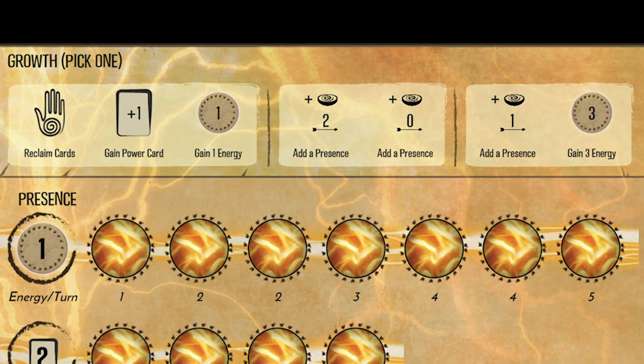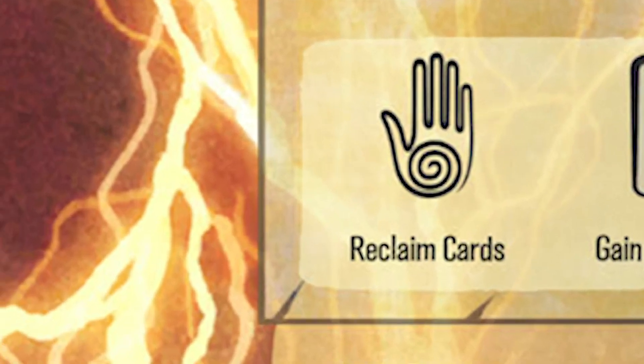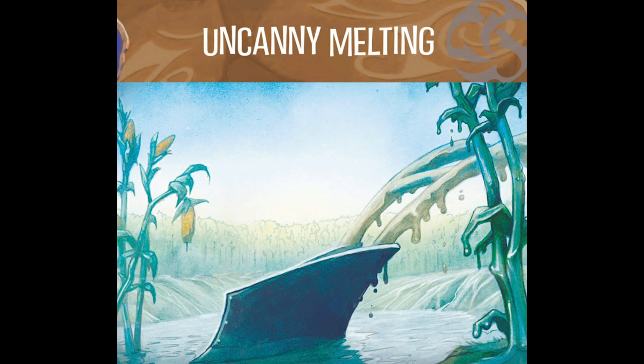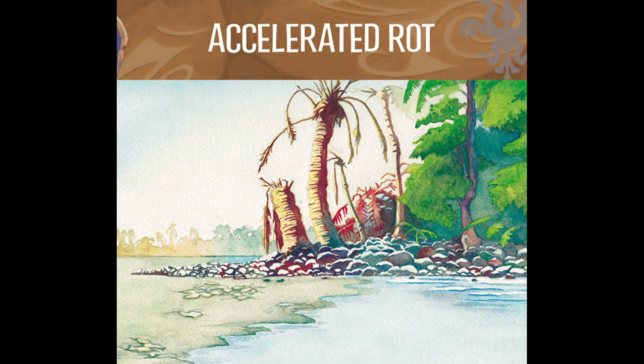In the growth phase, you choose one — or sometimes more than one — of the sections available to you, and you get all the benefits in that section. The reclaim symbol lets you get every power card in your discard pile back into your hand — one of the more vital functions of any spirit. The draw symbol allows you to draw a power card. When you draw a power, you can either draw from the minor powers deck or the major powers deck. Minor powers are less expensive to play, costing zero or one energy each, but are generally less powerful. Major powers can be very powerful but are much more expensive energy-wise, costing anywhere from two to nine energy to play. From my experience, they average out at about four or five, though I don't have all the content, so I can't be sure.